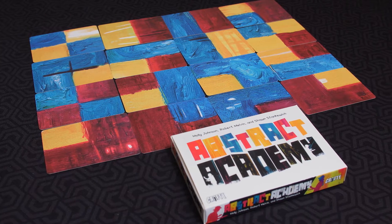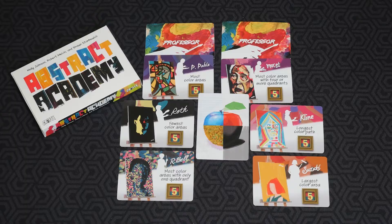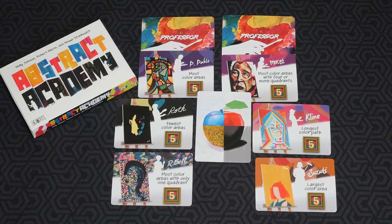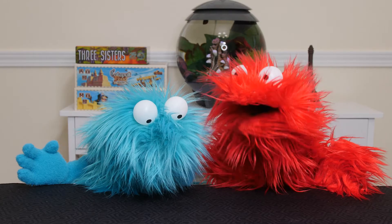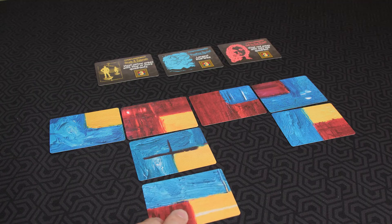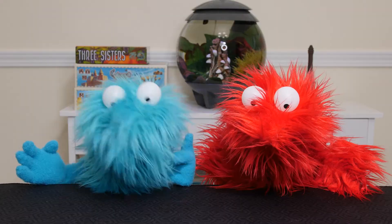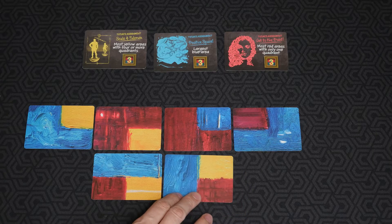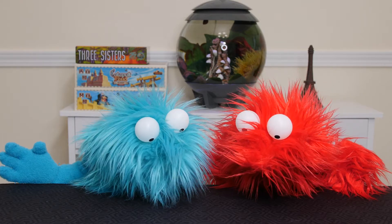This is Abstract Academy, a pattern-building area control game. You are fellow art students hoping to show off your art skills to score top marks with your professors. The twist is you're sharing a canvas with your opponent. The game is played over three rounds. To start, everyone draws a hand of three canvas cards. These are the cards you will be placing to create your shared masterpiece.